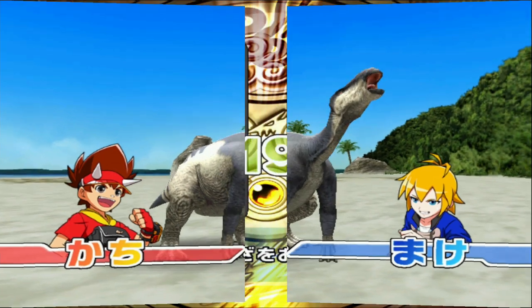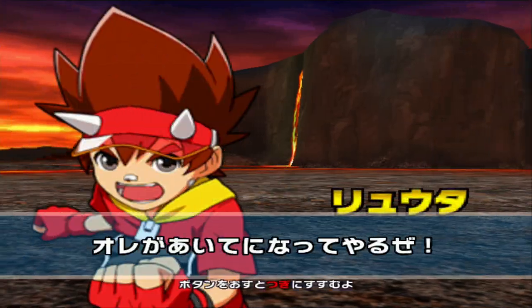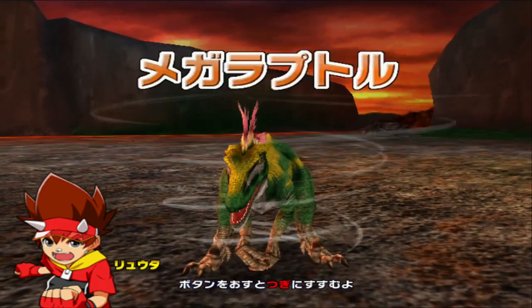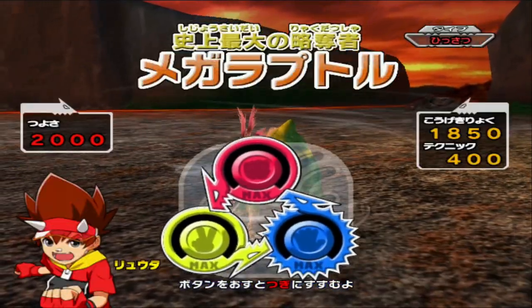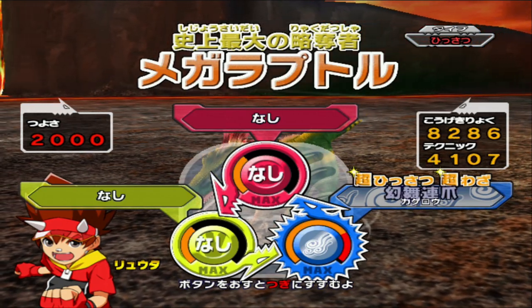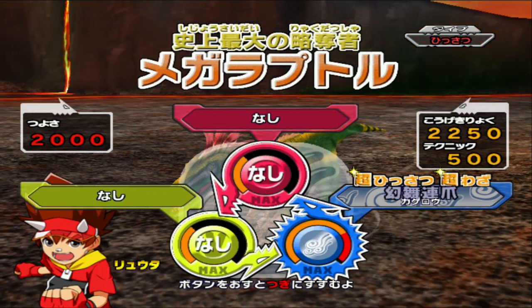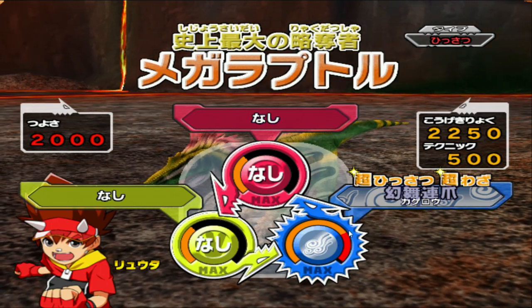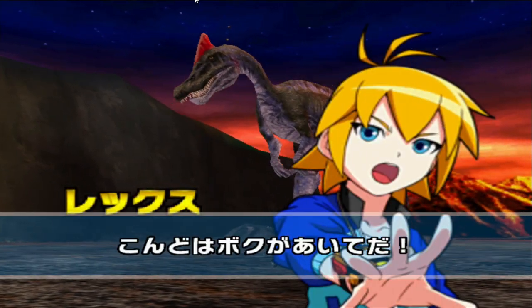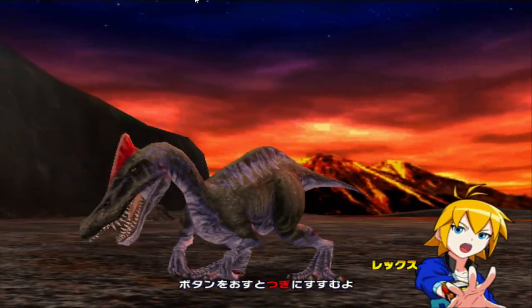It's Megaraptor time! As I said, we have the Megaraptor — the lethal type one, the one which does the highest crit out of all the Wind Dinosaurs, with a very impressive total of 1,000. Although that's still not enough to max out Mayfly, whereas Saltosaurus, with a crit damage that's less than Megaraptor, can max out Hydro Cutter. Seems weird, doesn't it?